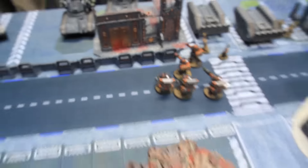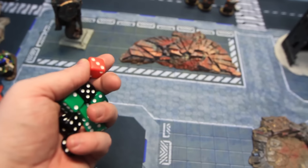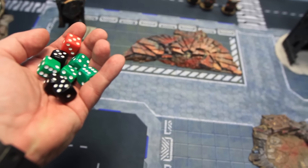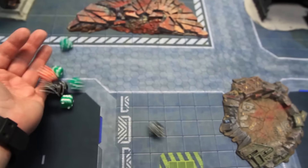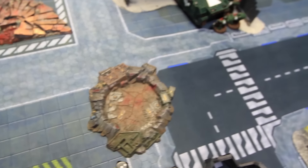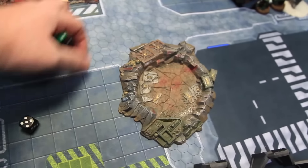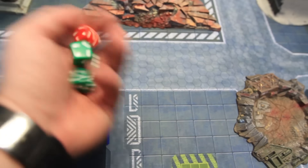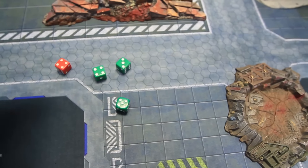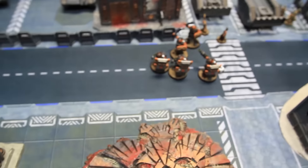The Land Raider fires on the Bulgrin squad moving six inches — power of the machine spirit fires the multi-melta at full ballistic skill plus the assault cannon. Hurricane bolters snap shoot. Strength six assault cannon wounds on threes; multi-melta wounds on twos. After saves: three three-plus saves all pass, the multi-melta wound is also saved. Just one wound total taken by the Bulgrin.